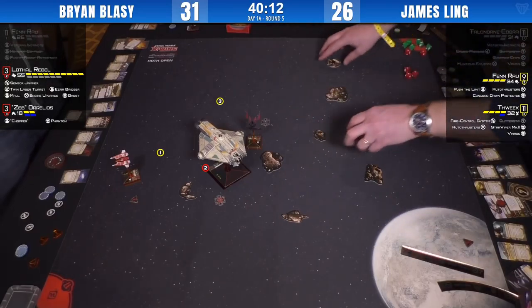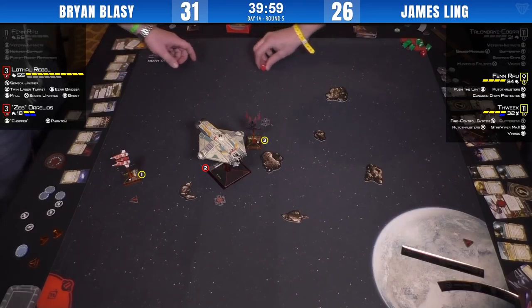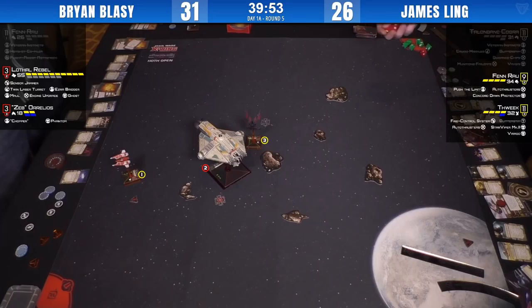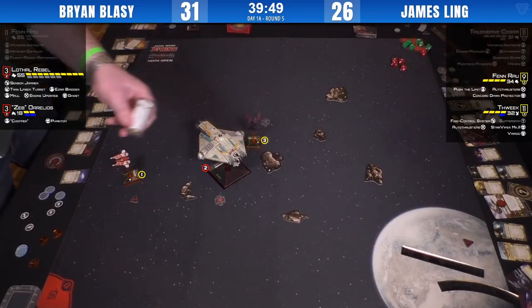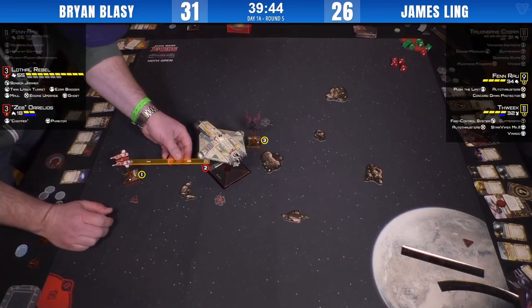Fenn is definitely going to take four TLT volleys this turn. One hit, three blanks re-rolled into hit-crit — so one hit, one crit going in on the Ghost. Shield down, that's a crit — damaged cockpit coming through on the Ghost. The Ghost was already moving first and shooting last, so there's no rear arc primary, but he's got range two to Fenn.